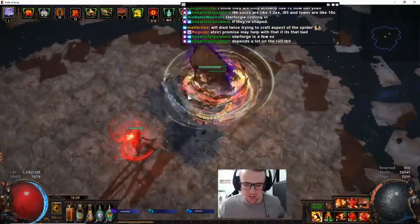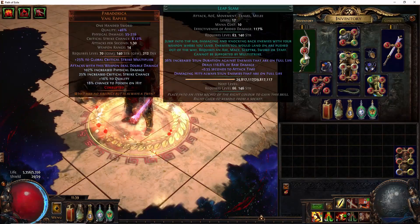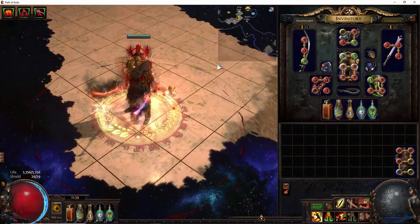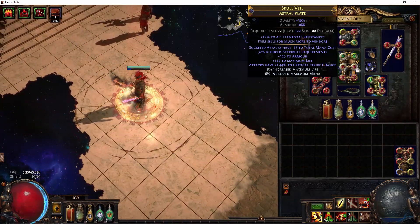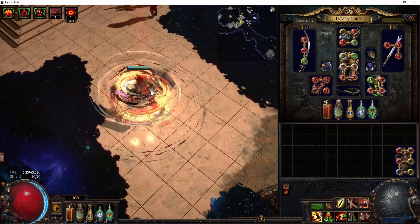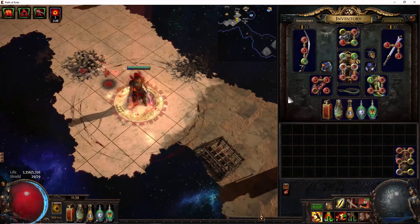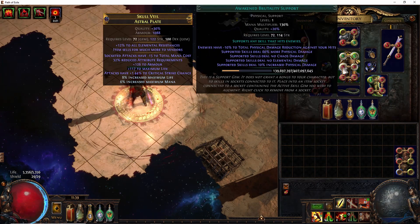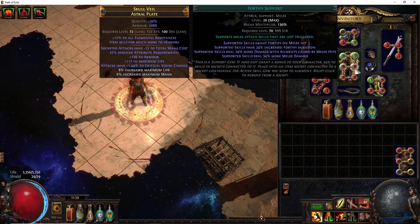Now that we're in-game, let's go over the gem links. For our Leap Slam, we have faster attacks, and I have Pulverize here — I'm swapping it out with Fortify. If I'm going around mapping, I have Pulverize in for a much bigger area of effect. When we get to boss fights, we swap to Fortify for 100% uptime. For our single target setup: Impale linked to Cyclone, linked to Awakened Brutality, Awakened Phys, Rage Support, and Fortify.